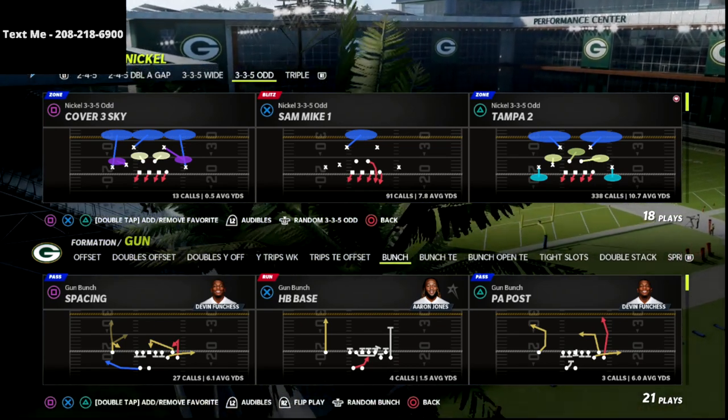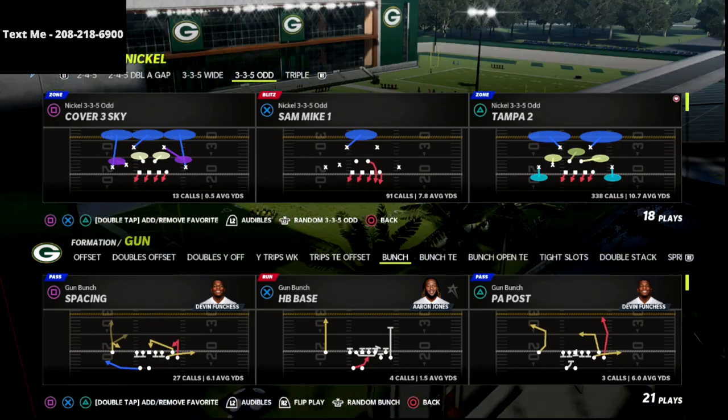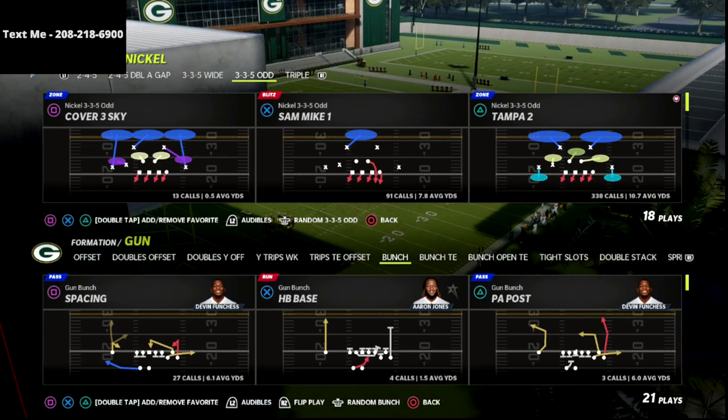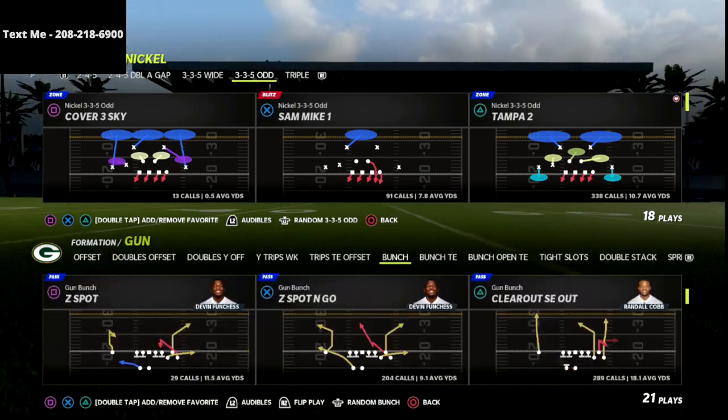Before going further into the video, I actually have a full ebook out on the Nickel 3-3-5 Odd. If you want to get my entire 3-3-5 defensive guide, I'm going to put a link to that in the comment section below. You can get the entire defense for just 15 bucks.